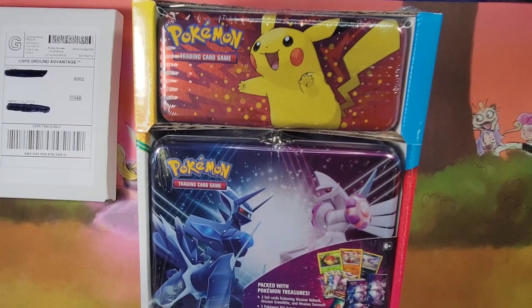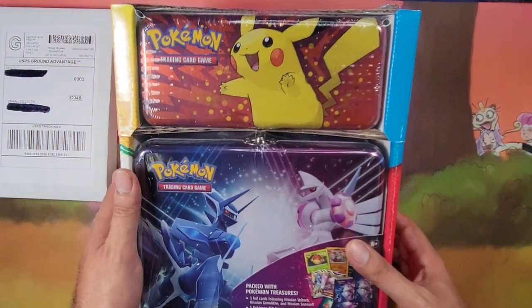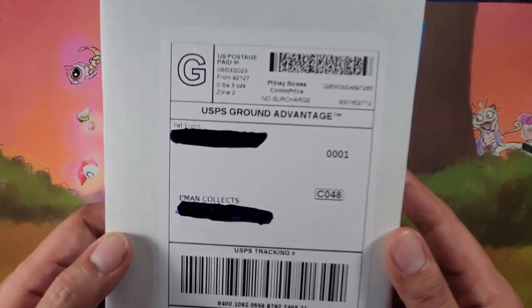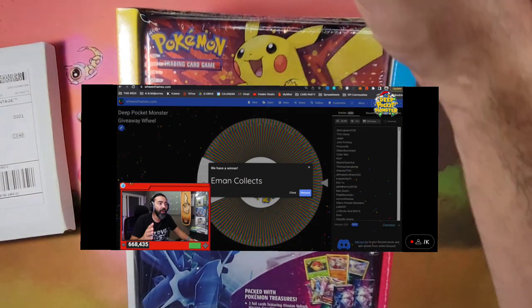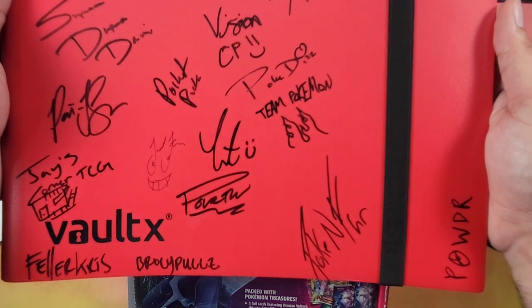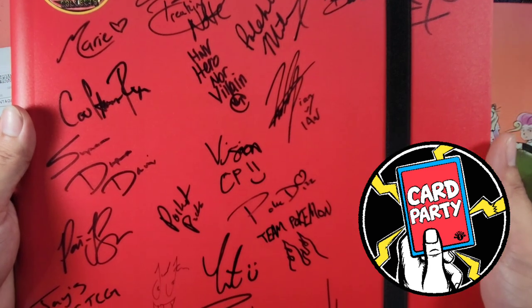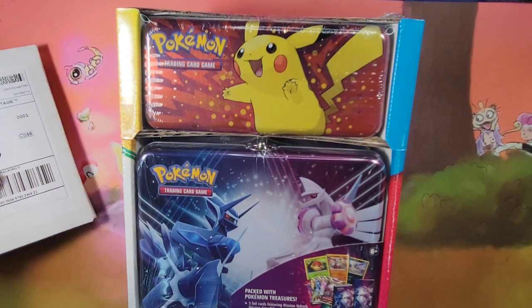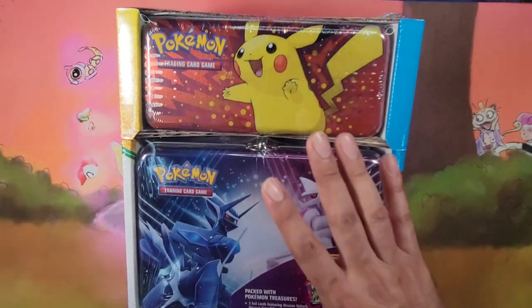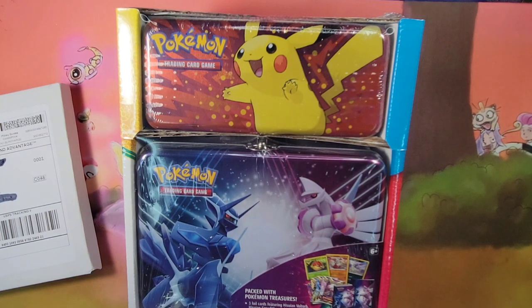Hey, what's up guys! We're gonna open up this Costco two-pack bundle and try our luck again, hopefully pull something good. We also have mail from the legendary Pat Flynn, aka Deep Pocket Monster — I won this from his stream a couple weeks ago. In honor of that, I'm gonna give away something from Card Party, from the trade binder I took. We'll open the tins, open the mail, and then select the giveaway card.